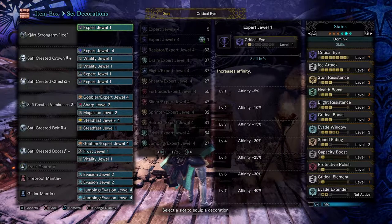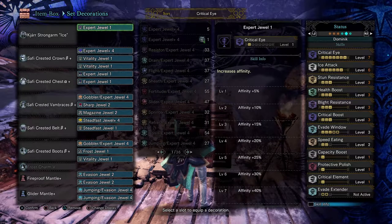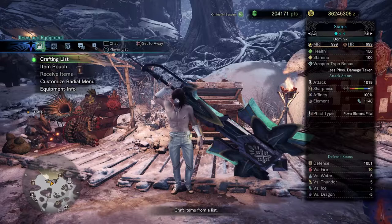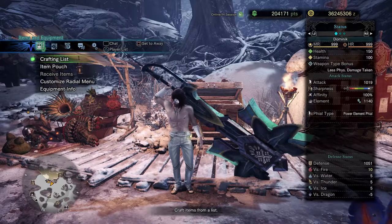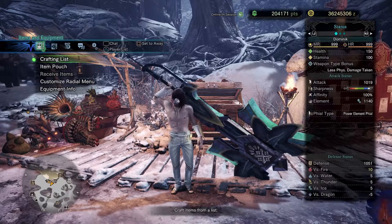This is the build for ice element. Basically you just have to change the mantle, the elemental charm, and some decorations. As you can see you don't need a second Expert Jewel Plus 4 to make this build. Here we have 100% affinity all the time and a tremendous amount of 1140 ice element.